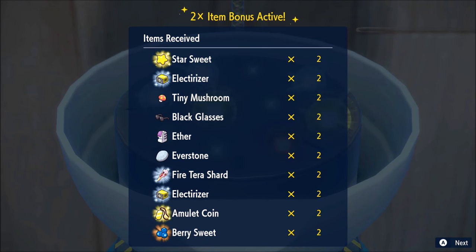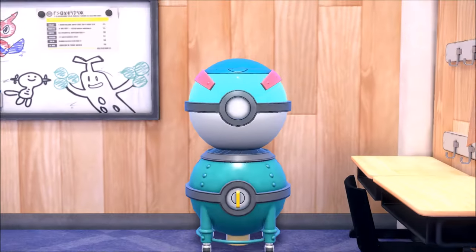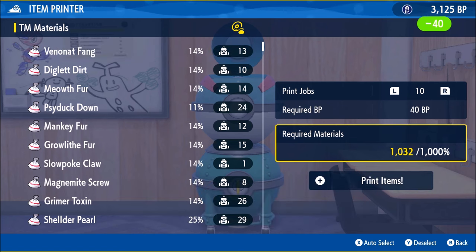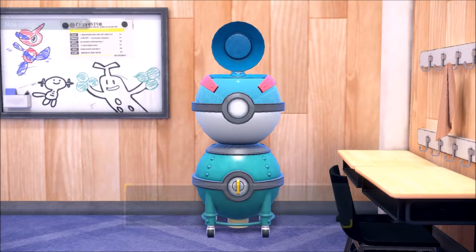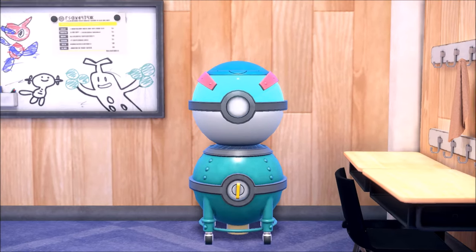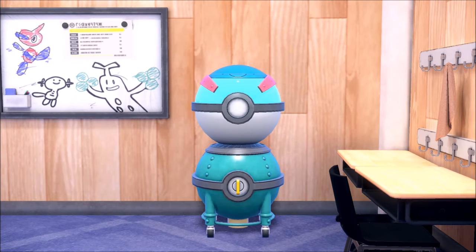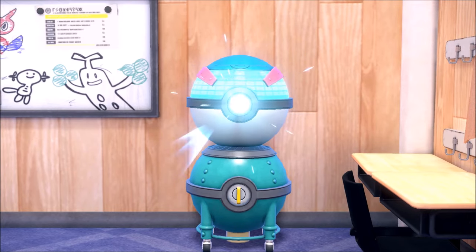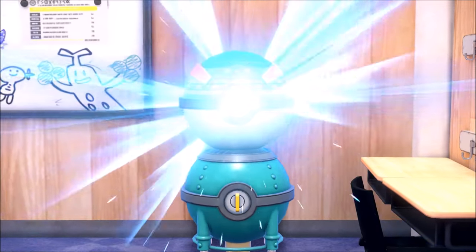For each item you print, there's a 1% chance of getting double item drops for your next print — and the print counts for 10 items, not just one. So there's actually a 1% chance that if I do 10, we get the Pokeball Lotto. And then the Pokeball Lotto odds kick in from there, so it's actually not as terrible as it seemed. So far I haven't run out of materials, and it's pretty cheap on blueberry points. I think this is actually a really good feature.